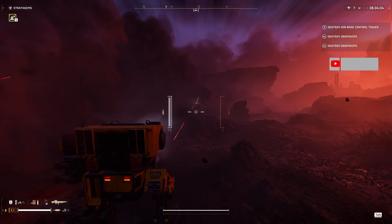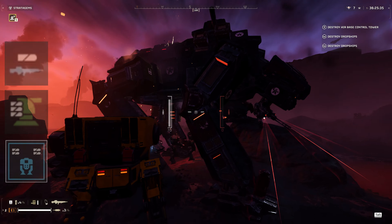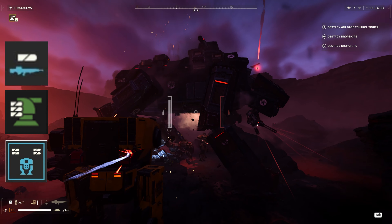Right off the bat, this thing has four autocannons. We actually got a technical question in the live stream: does the Emancipator have the same guns as the autocannon sentry stratagem, or is it like the autocannon stratagem the Hell Diver uses? After testing against different enemy types for the sentry gun, the Emancipator, and the autocannon, they all seem about the same. The sentry gun and the Emancipator probably have a little bit more penetration than the stratagem autocannon, but not by a large margin — barely noticeable if at all. If you use the autocannon stratagem, you're probably well aware of how strong that thing is.